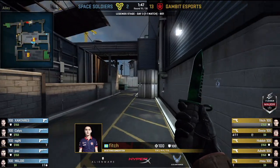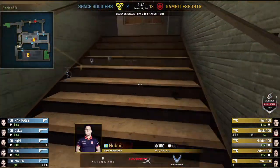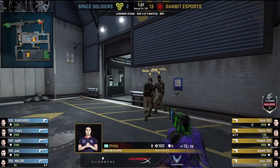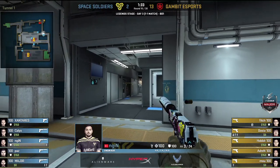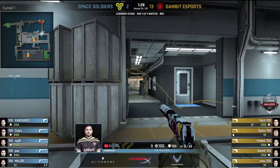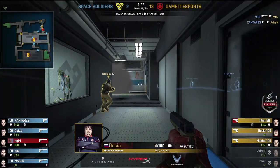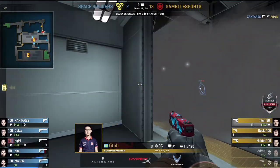Worst case scenario: a force buy — but that would be too close for comfort. Let's see what Gambit have to offer. Space Soldiers with three players going towards the IV position — very limited success in that area in the first half. Engine spots a run boost, knowing at least two players are here. He gets flashed off, gets grenaded, but still gets a kill and manages to escape. Adren picked off towards Main by Zantarez as well. I like it from Engine — very cheeky. Still three players left, let's see where the headshots fall.